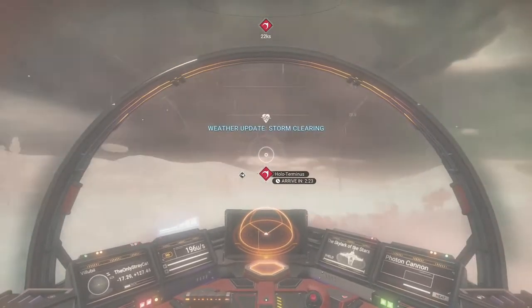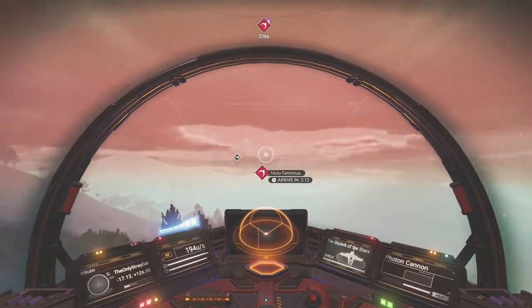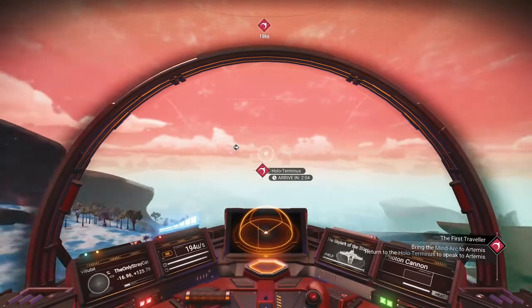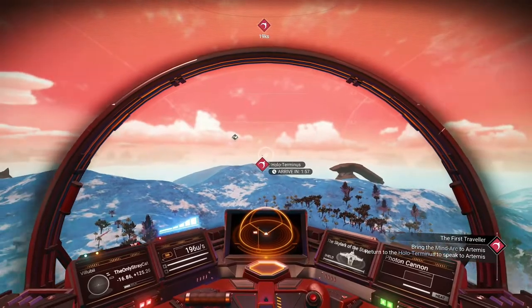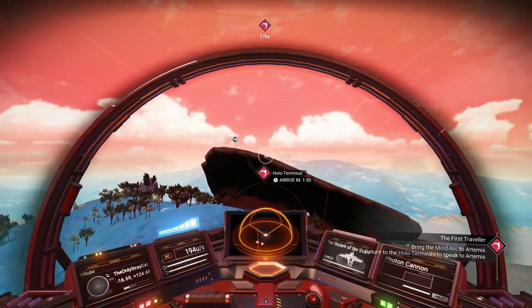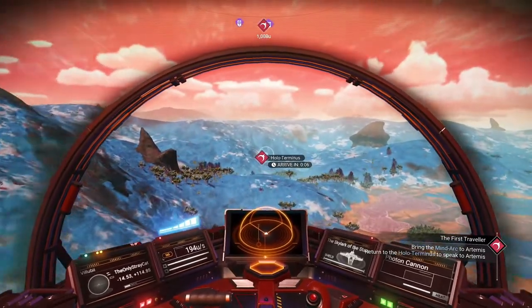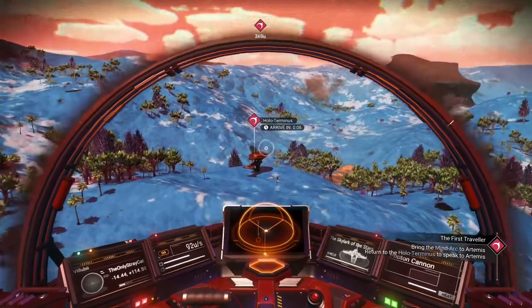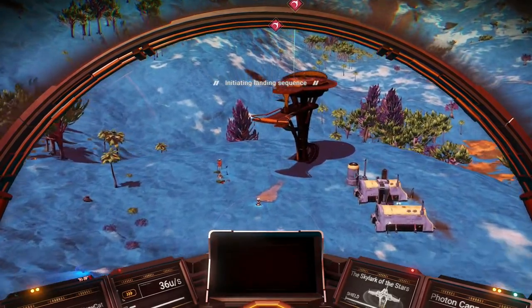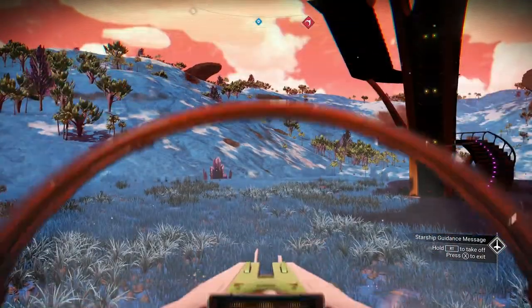The storm's clearing — fantastic. There's my frigate in low orbit. It reminds me, I need to check on my expeditions — something I'll do later. For now it's a quick ride over to the Hollow Terminus. Actually, it's not going to be that quick — might as well just fast forward this. I'll see y'all on the other side. And there we are, back once again. And just a quick landing.